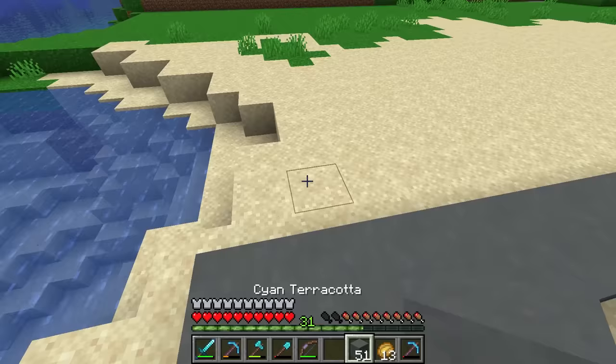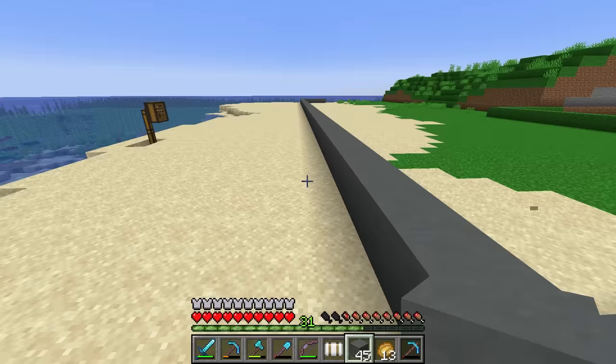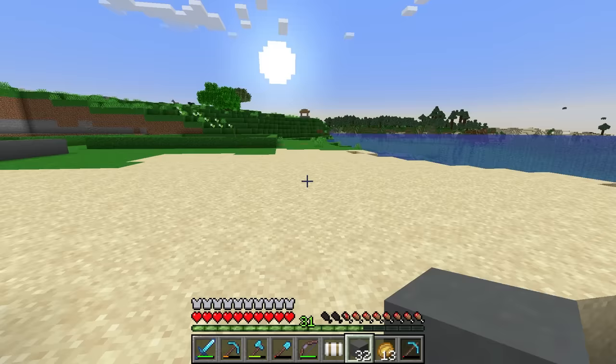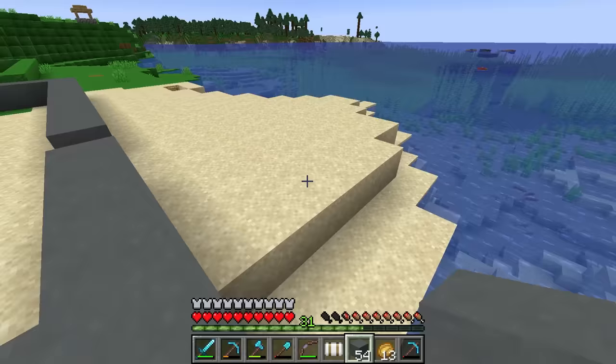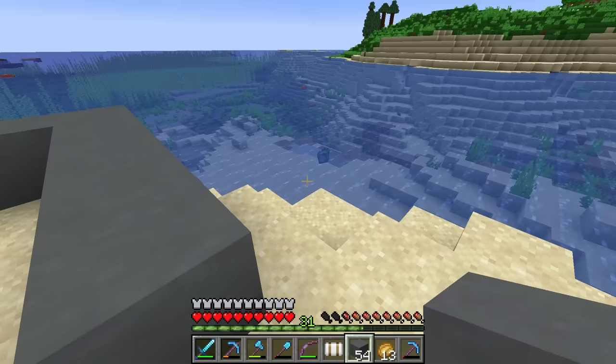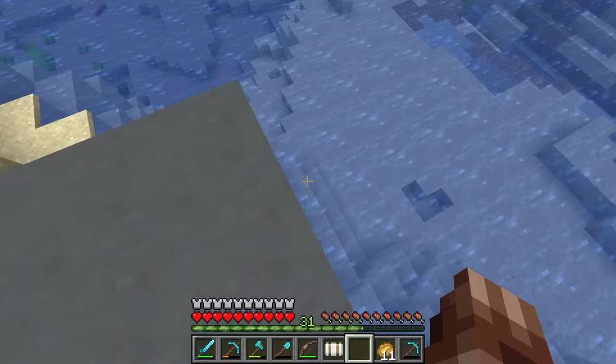That's probably long enough this way. We need to come back a bit more — it should stretch the entire island. This could probably be slightly wider as well, and we'll add sand and terrain around the runway later. Let me place a whole bunch of terracotta in a quick time lapse. The base of the runway is in — I ended up making it a little bit longer on each side as it was looking a bit short and stumpy.